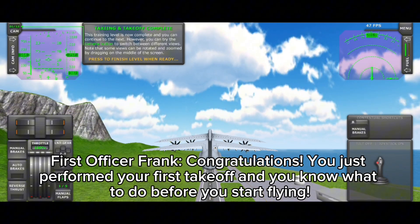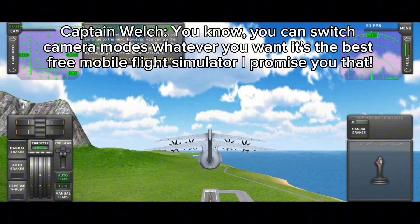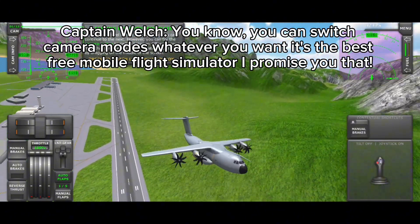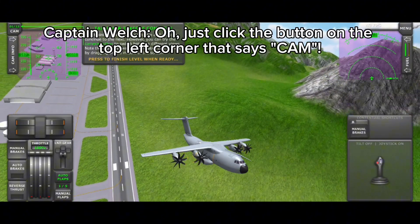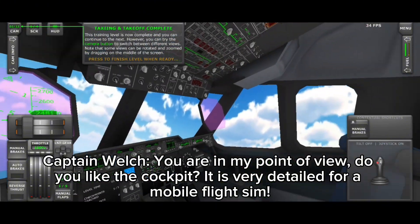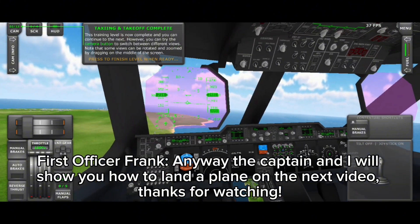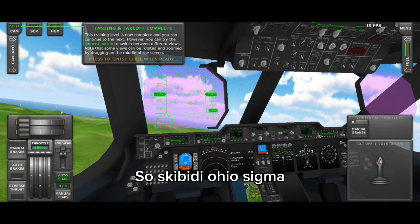You just performed your first takeoff and you know what to do before you start flying. You can switch camera modes whenever you want — it's the best free mobile flight simulator, I promise you that. Just click the button on the top left corner that says cam. You are in my point of view — do you like the cockpit? It is very detailed for a mobile flight sim. Anyway, the captain and I will show you how to land a plane on the next video. Thanks for watching.